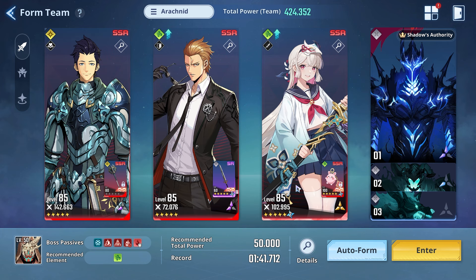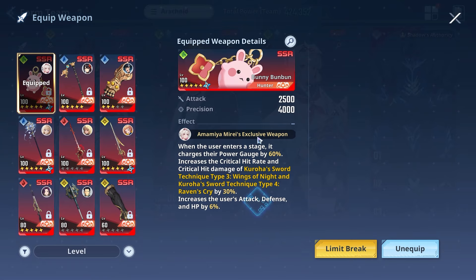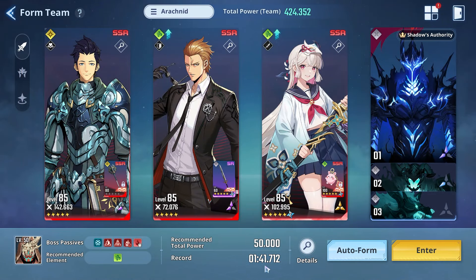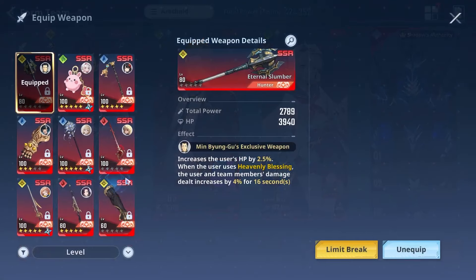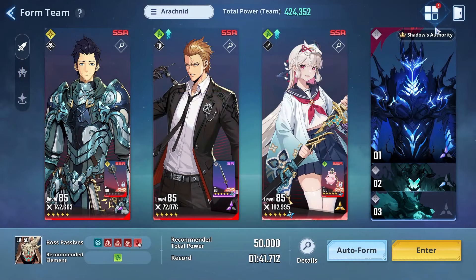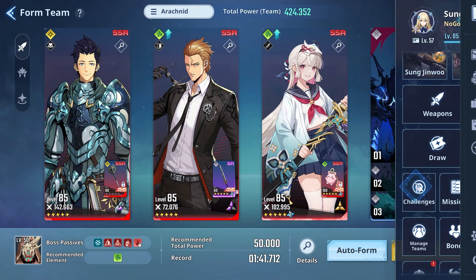Something very important that comes into play for this specific Battlefield of Time is going to be Hunter weapons. If you have the Hunter exclusive weapon, you're going to be in a much better spot. My score is super low because while Miray does have her weapon at A7, I have no advancement. I don't even have a Woojinchul weapon and then Mean's is at A0. If I get Mean up a bit, this will help out his heavenly blessing — we're going to use Mean's ult and this is going to boost team members' damage by 4% for 16 seconds. The higher I have it, the better off I will be.